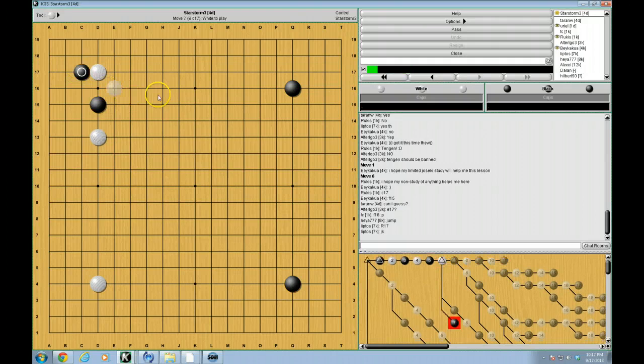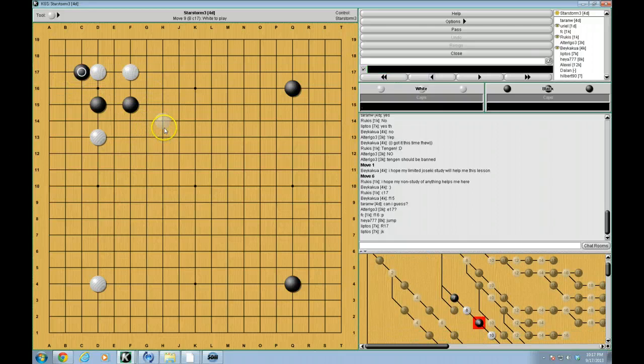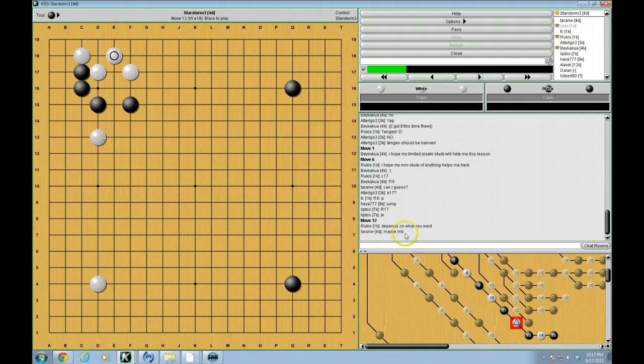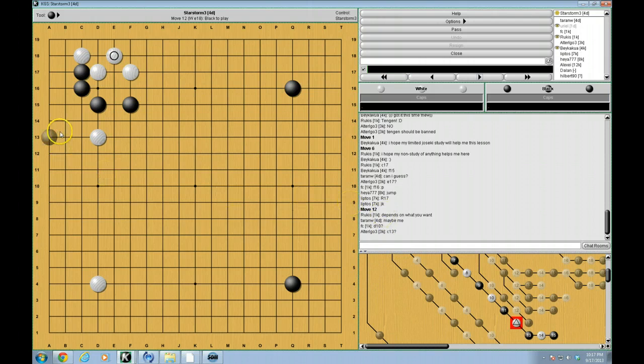The thing about A — what usually happens is black usually jumps first, with the idea of playing A right after. That's more of a move order thing than anything else. But this is likely what many of you had on your minds when you suggested your moves. And this is a little bit trickier. Who here knows what black does next? In general, the most common variant for black to do here — well, you probably do, Taran, but our kyu players?